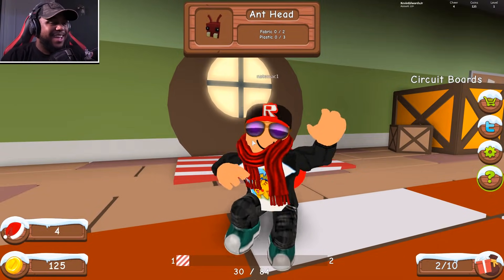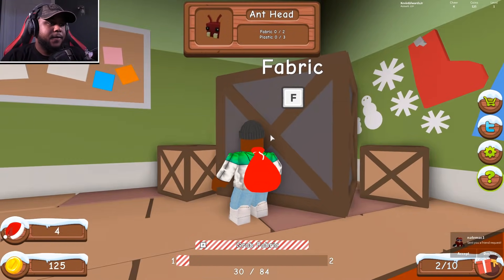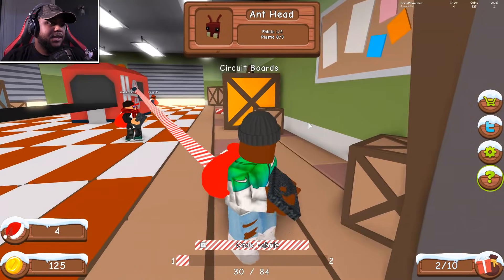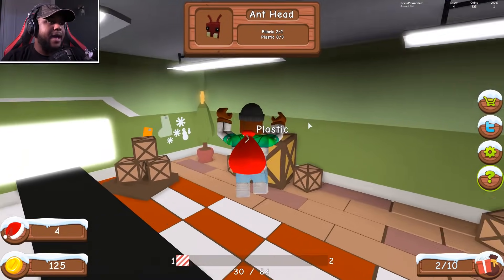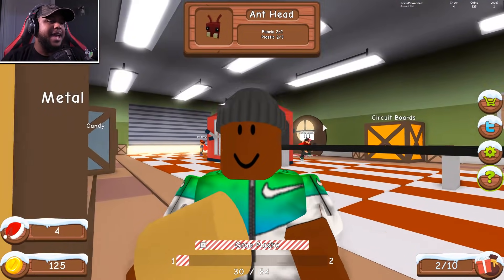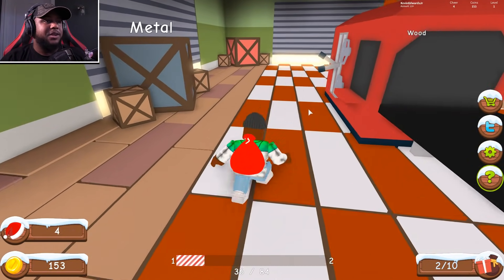My boy is hitting the moves — love the Pokémon shirt! Next we need to make an ant head. We need some fabric and some plastic. Grabbing fabric and putting it in the machine — two out of two fabric done. Now let's get three plastic. Loving the Christmas music and everything going on here, it is so nice. One more plastic — let's see the ant head come out. There it is, little ant head! We got 153 coins out of that!